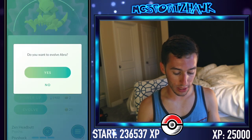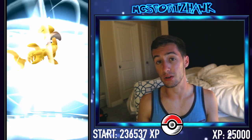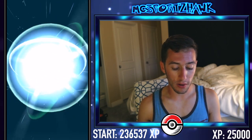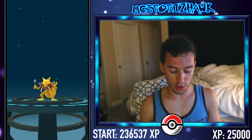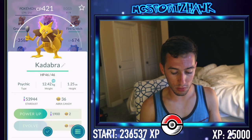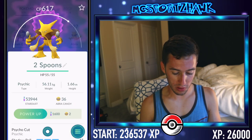Let's do Abra real quick. That's going to become Kadabra, and then Two Spoons — I call Alakazam Two Spoons because he's got two spoons. That's the third evolution of Abra, but Two Spoons is a way cooler name. Not going to be anything crazy — it was like 300 CP. 421 — oh my God, that was gross. Moving on. There's Two Spoons.